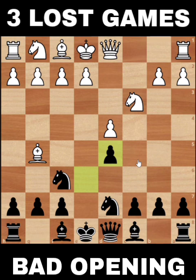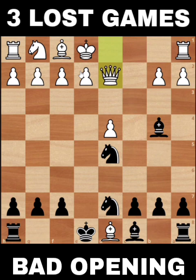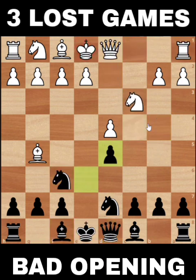White captured on d5. That's okay, but just don't capture the free pawn on d5 after knight takes d5 - because that is not a free pawn, that is a trap. If white captures, there is the unexpected bishop b4 check. There is no way to protect the king except by covering with queen d2, and after king takes d8 or king takes bishop, the queen is still pinned.